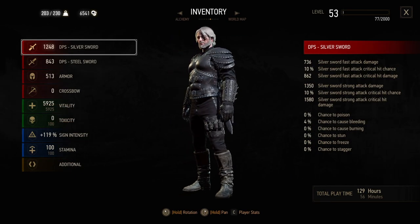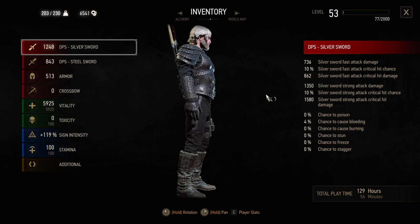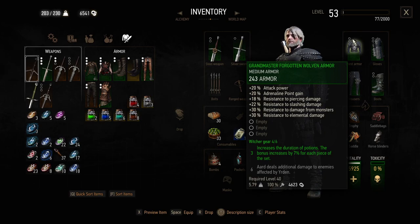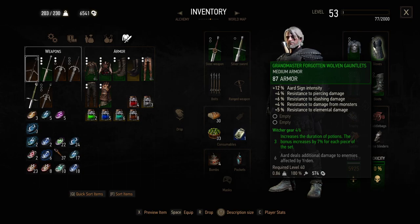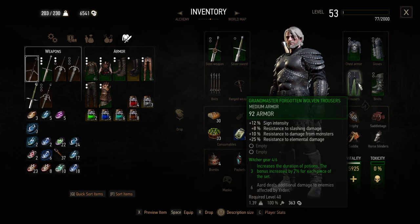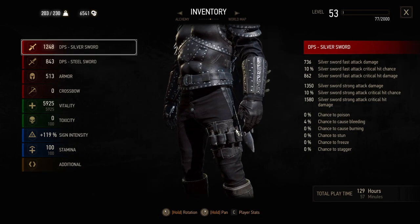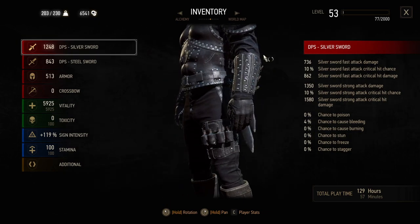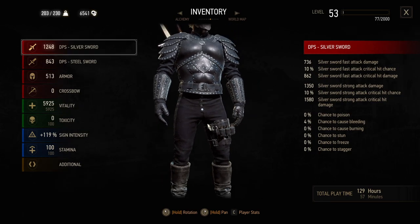We have the Grandmaster version of the Forgotten Wolven set, which is the armor from the second season of The Witcher TV show. Here are the stats — we have the Grandmaster Forgotten Wolven Armor, the gloves, the boots, and the pants. I think the best part is the pants, because they have these pouches where you can keep potions. The gloves are pretty cool as well, but I really like the leg holster here.